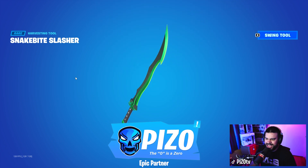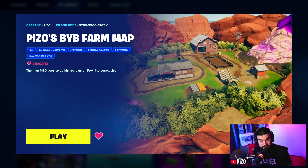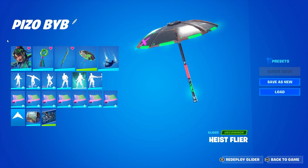Nice green impact, support creator code Piz Zero. In case you're curious, the before-you-buy map I use on all my videos is free to use and is published — the island code will be posted in the pinned comments, or you can pause the video and copy it from right up above. For the gameplay, the umbrella I'm using is the Heist Flyer and the weapon wrap is the Sour Scorch.